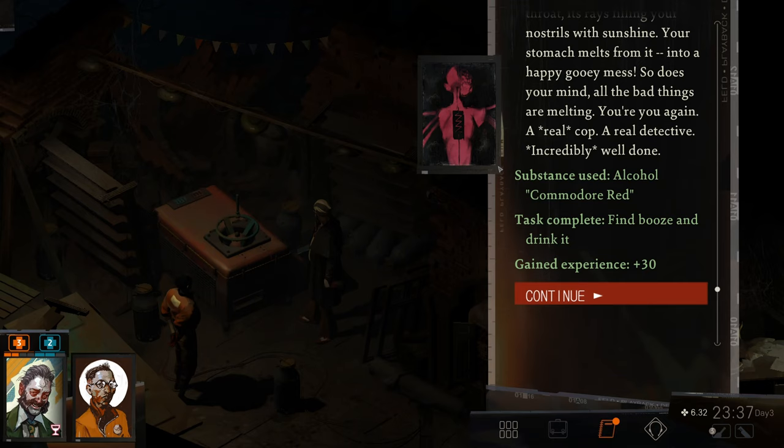All the bad things are melting. You're you again — a real cop, a real detective. Incredibly well done. So we've got 60 minutes now of plus one physique. Our morale took a hit, but of course we can afford that now because we are a magnesium-based life form.